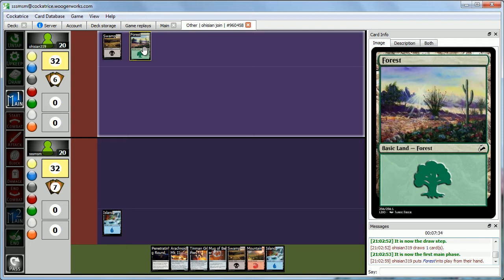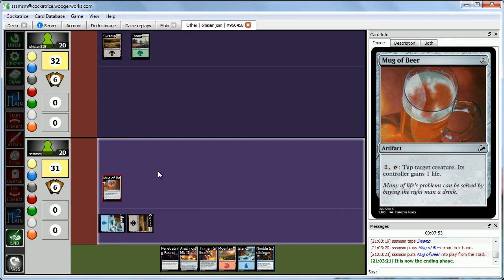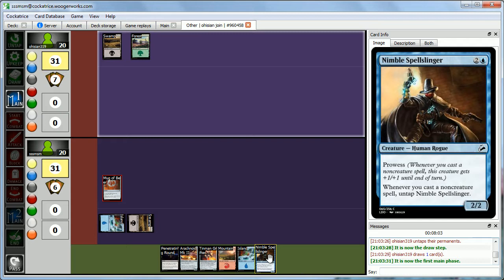We untap and draw Nimble Spellslinger — something to do next turn. For now we'll play Mug of Beer and pass the turn. So, Nimble Spellslinger — we only have one non-creature spell in our hand currently, so not the greatest. But so far Abby isn't off to a huge start either, so we'll see.